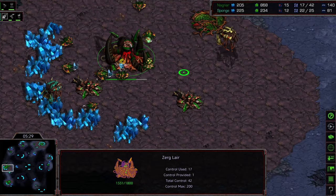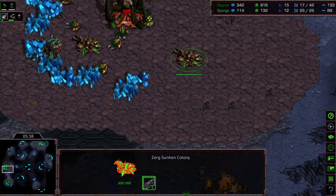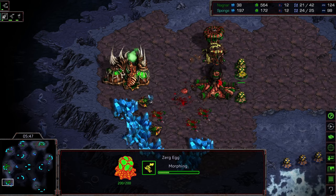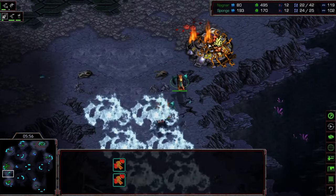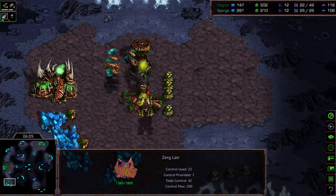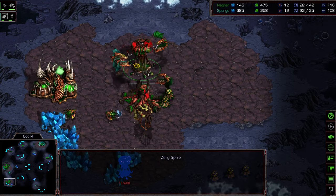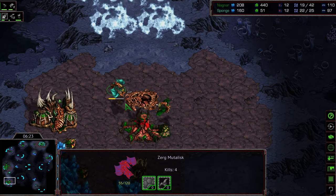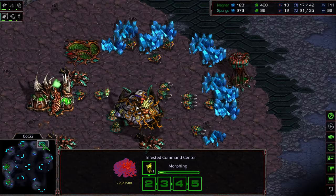If he just dives at the main and picks off the drones — or maybe even goes for the lair itself — I think he's going to be in a strong position to win this match. More infested terrans being produced, just going to make their way to the natural expansion. Mutalisks being produced and actually they might jump in — killing three drones. I'm wondering if they detonated on the lurker eggs whether that would have popped them. The infested terran in the air cleaning up some additional troops, so Nagnar with a momentary advantage, but still more infested terrans and mutalisks being produced.